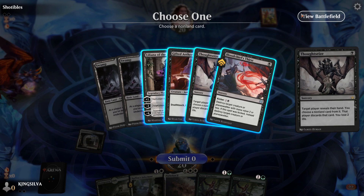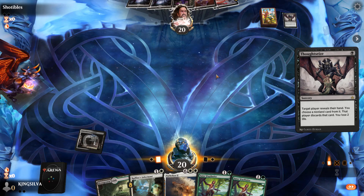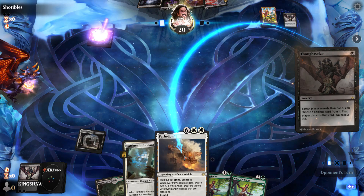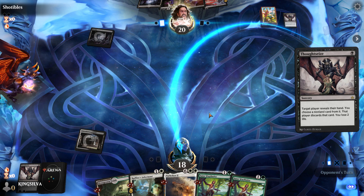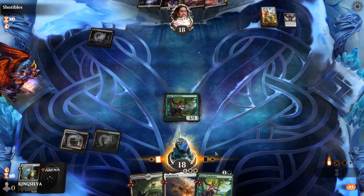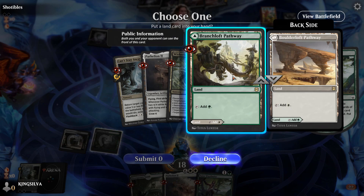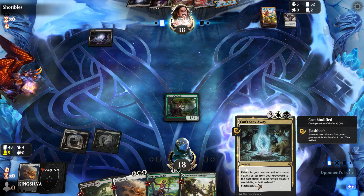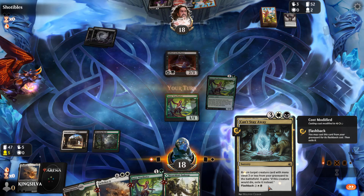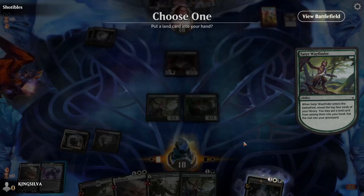Thoughtseize away Rafine's Informant — they draw another card, that's how it rolls sometimes. They did take our Rafine's Informant. Satyr Wayfinder on two — we actually got a Can't Stay Away in the graveyard, which is pretty sick. Can't Stay Away is great in this deck because you can mill it over with Wayfinder and get back your Grease Fang. Opponent plays Gifted Aetherborn; we play another Wayfinder and actually flip over a Grease Fang!